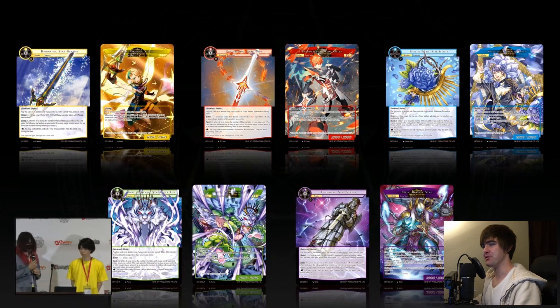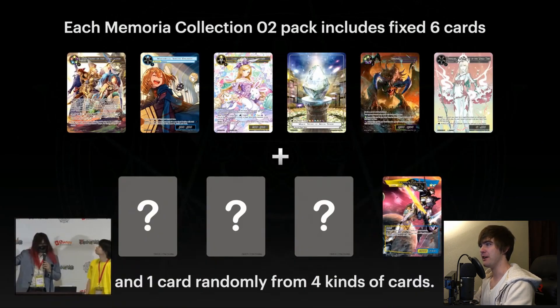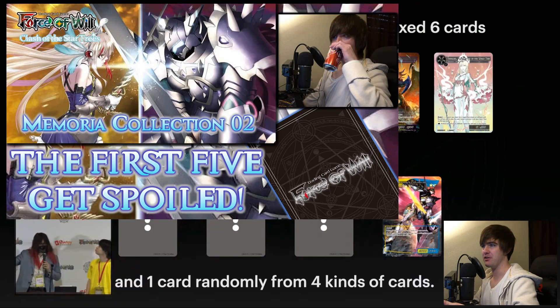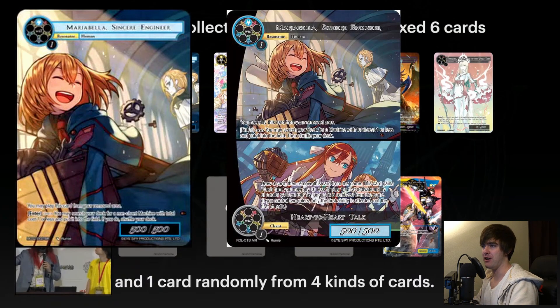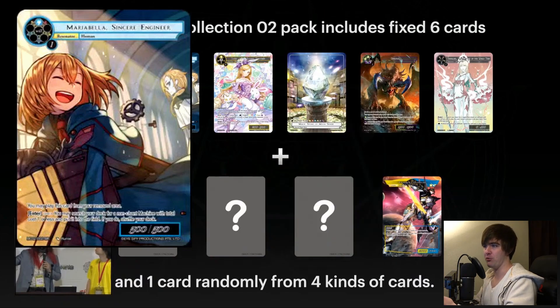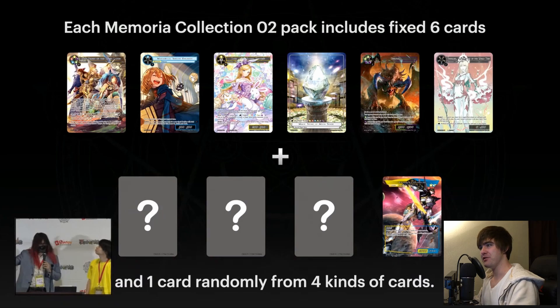Here's the next major part that I'm hype about, and this is the reason why I'm making this video. Each Memoria Collection 2 pack includes a fixed six cards. Those five cards shown off in the Memoria Collection 2 spoiler video were not random — they're fixed. Also, Maria Bella Sincere Engineer, who was attached to Heart to Heart Talk which got banned, is getting her own resonator card. Adorable, nice full art with Machina in the back — very cute.